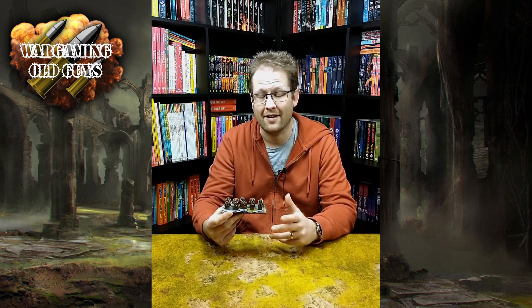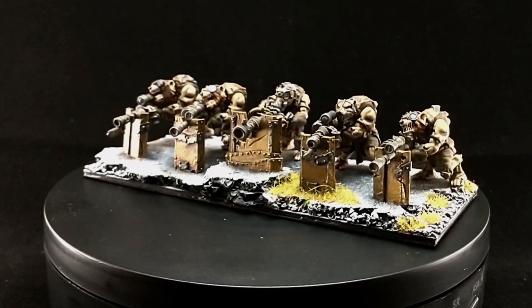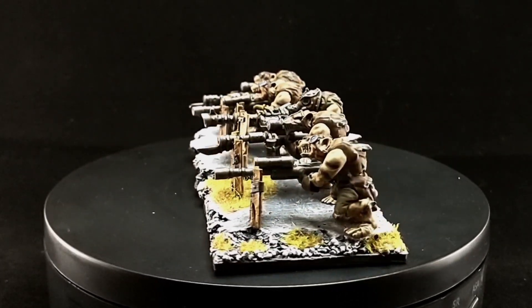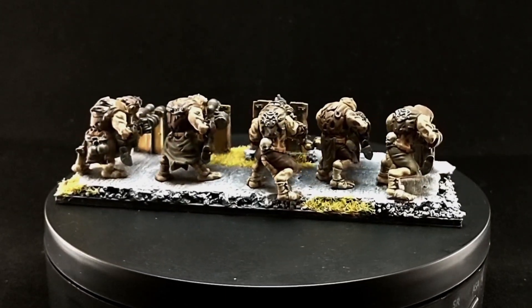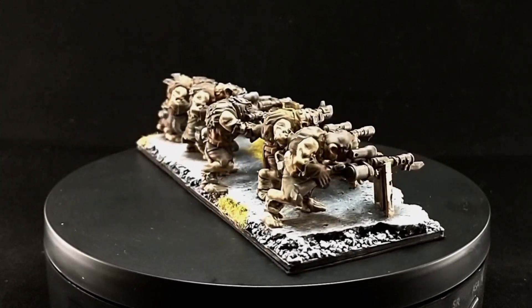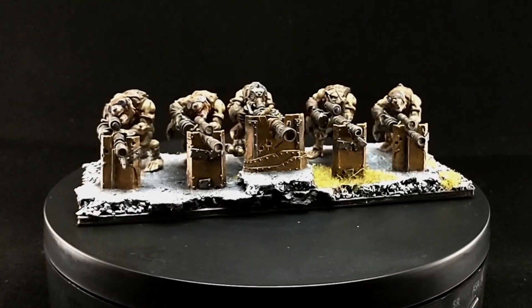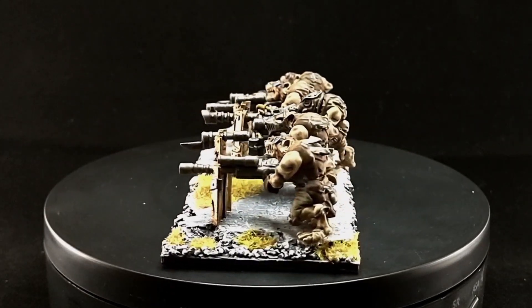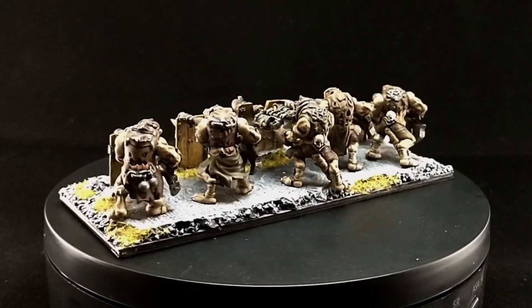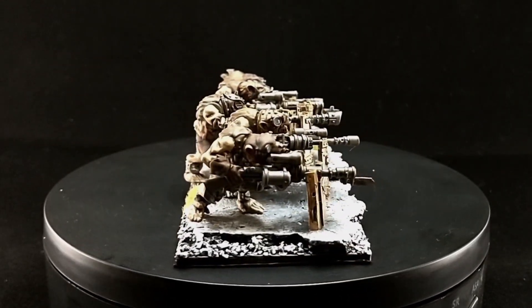Hi, it's David here from Wargaming Old Guys and this is my final element — a unit of Claw Shots. You can't have a Ratkin army, ambush or otherwise, without at least one. In ambush at small points you need one unit, and a larger force would really need two. These are long range with quite a high piercing value but only five shots, so it's more of a sniping weapon to cause nerve rolls on characters and low nerve units. The base models are the same as the warriors with some resin extras — they weren't hard to put together and they're easy to paint.